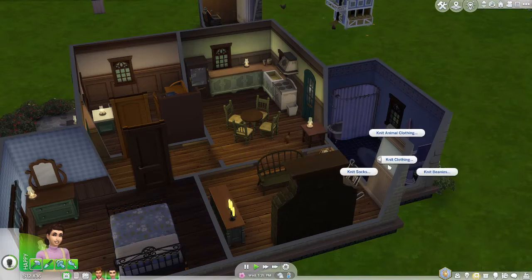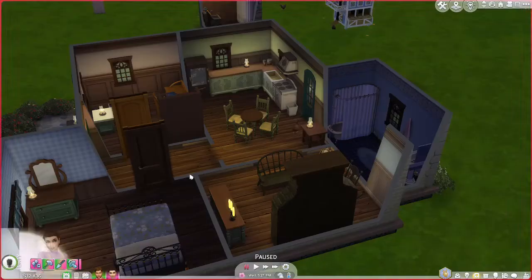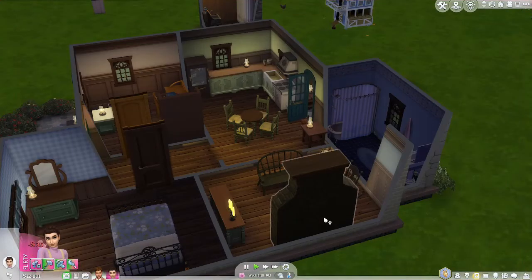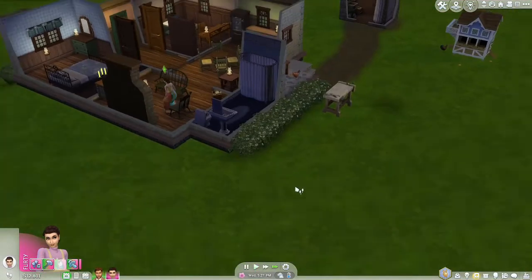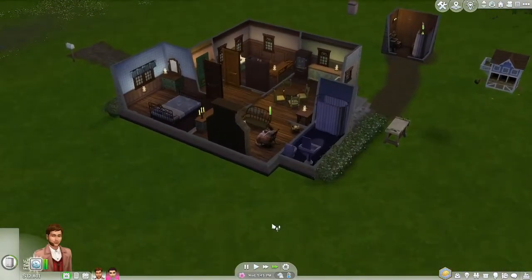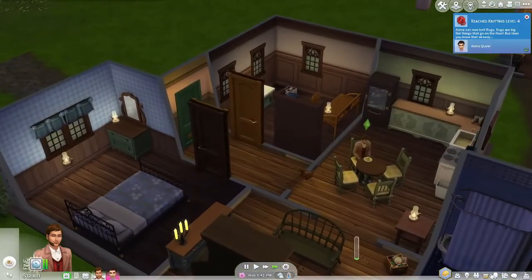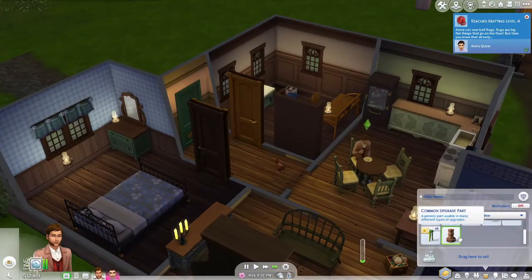Let's have her finish some more knitting projects. These outfits are really cute, but I don't think I'm ever going to dress a rabbit or a llama in this save — that seems kind of weird. But we can still make things and sell them, so we'll do that.